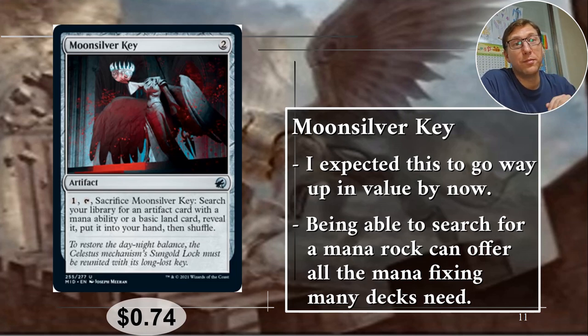Number two: Moonsilver Key. I just did a video on slivers and kept stopping myself from saying sliver instead of silver. For two mana it's an artifact, and you can pay one, tap it, and sacrifice it to search your library for an artifact card with a mana ability or a basic land, reveal it, put it into your hand, then shuffle. Searching a basic land to hand isn't impressive, but tutoring any mana rock you want can make a huge difference. If you've got Chromatic Lantern in any deck, you want this.